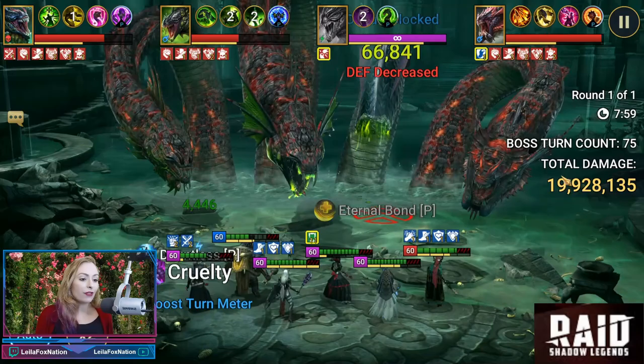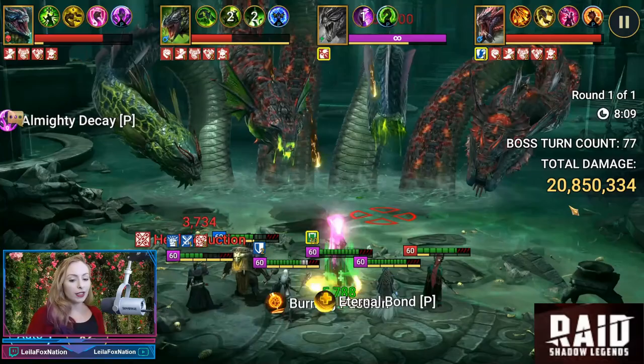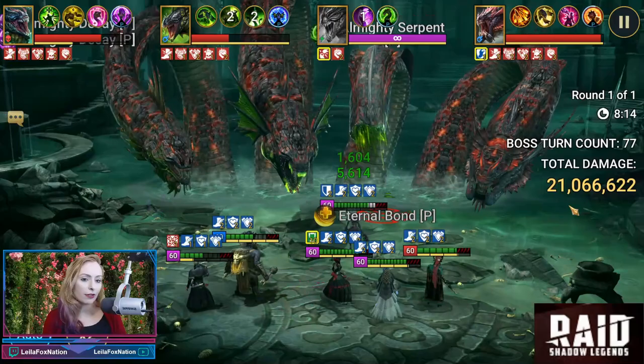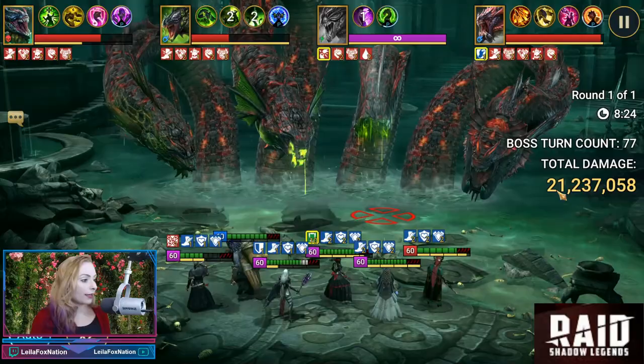We're back: boss turn 75, 19.9 million. And there it is — the 20 million. So we pretty much knew this was going to one key Hydra Hard pretty easily. They've been doing a really, really good job taking down these heads. We've been targeting the heads as they go. Already, we one keyed this. We're going to keep going to see what their total damage is and how Harema does in totals.